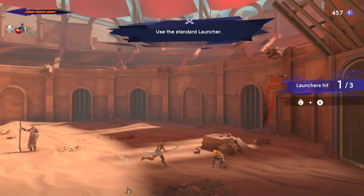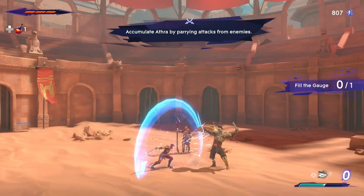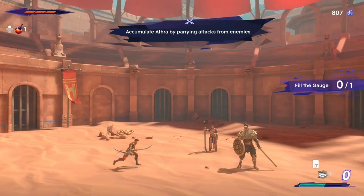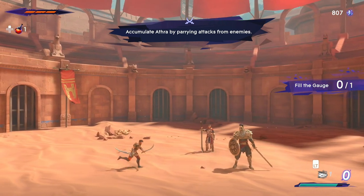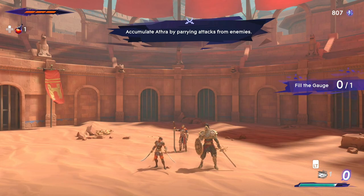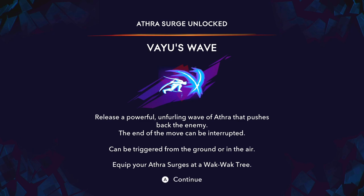The first Afra Surge you can find on Mount Koth is Valu's Wave. This can be found in the Haven by completing Artaban's basic training challenges. Though Artaban can teach you 13 combat skills, you only need to complete the first nine challenges to earn Valu's Wave.